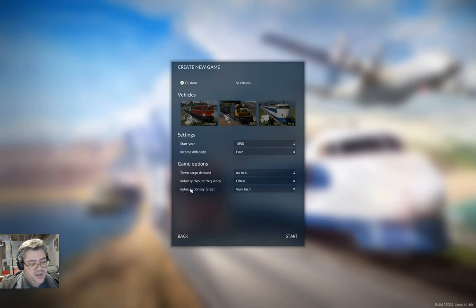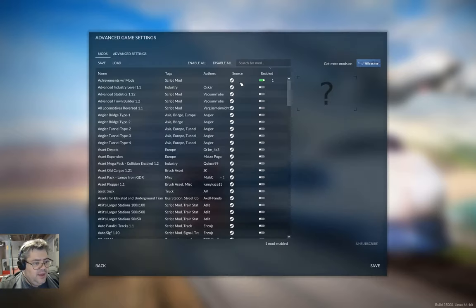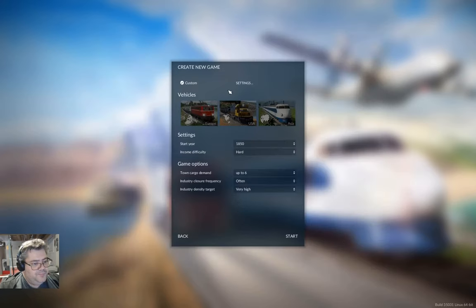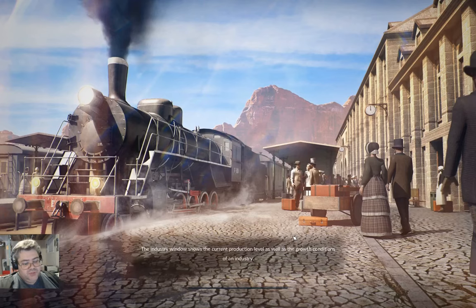We'll have industries set to close often, and also new - industries can close and new ones can open, with new industries targeting a very high density. The whole point of this is to end up with a map that's absolutely crazy, with industries all over the place, basically a dense industrial area. We've got achievements with mods enabled, dry environment, American town names so I have a hope of pronouncing them. Everything else at default.